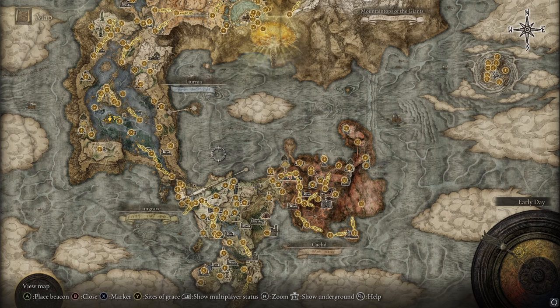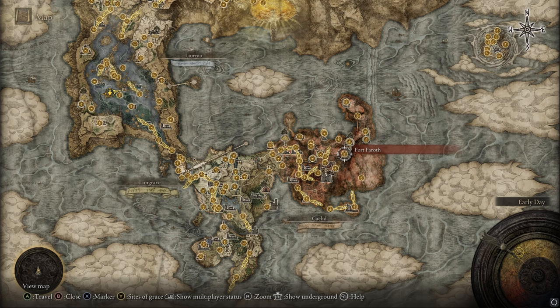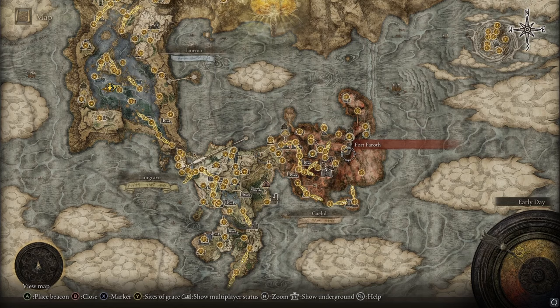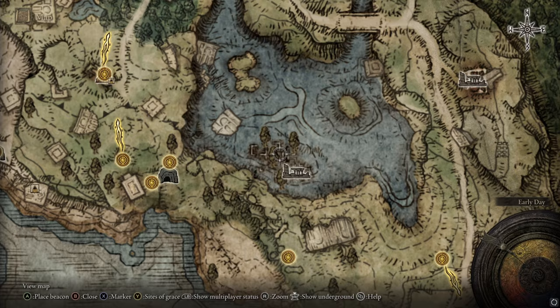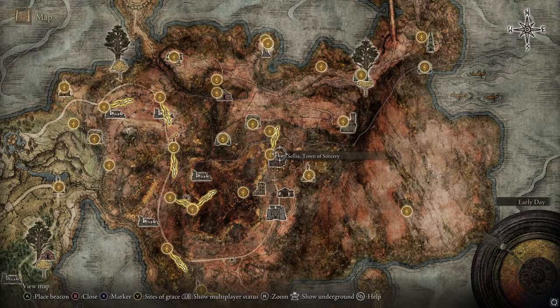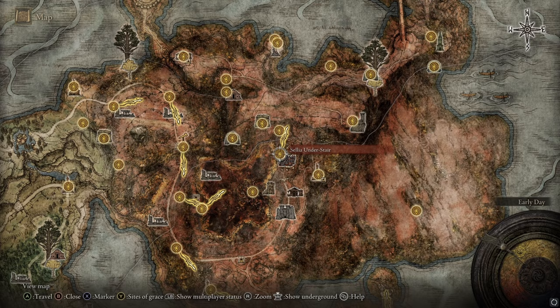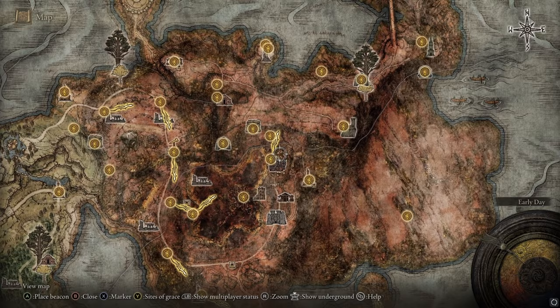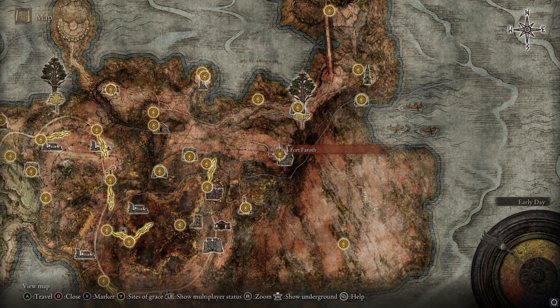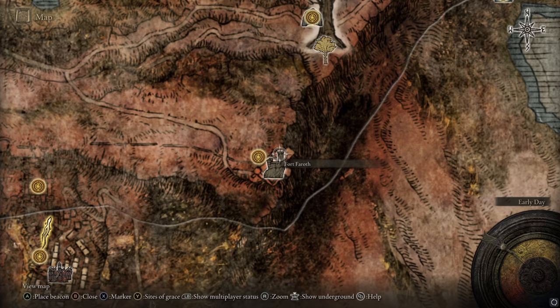You'll also need to go to Fort Faroth to get a medallion half for the Grand Lift of Dectus, unless you want to fight the Magma Worm. You can get there fast by going to the Dragon-Burnt Ruins — one underground chest will teleport you to the Sellia Crystal Tunnel, then to Sellia, Town of Sorcery. Light the fires there, including one atop a tower, to open the gate. Make your way through to Fort Faroth, climb up the big ladder, and at the top there's a chest with half of the Dectus Medallion.